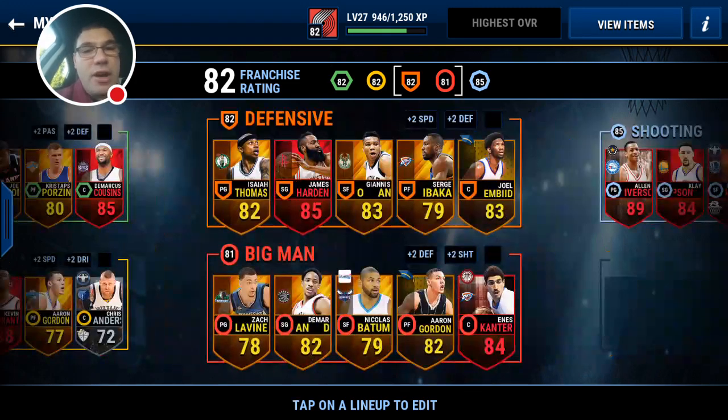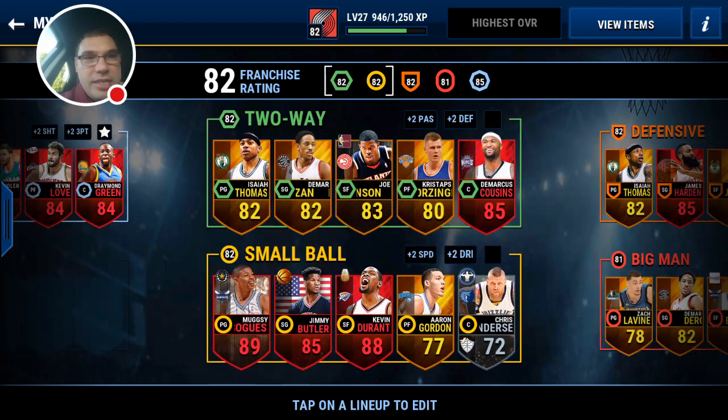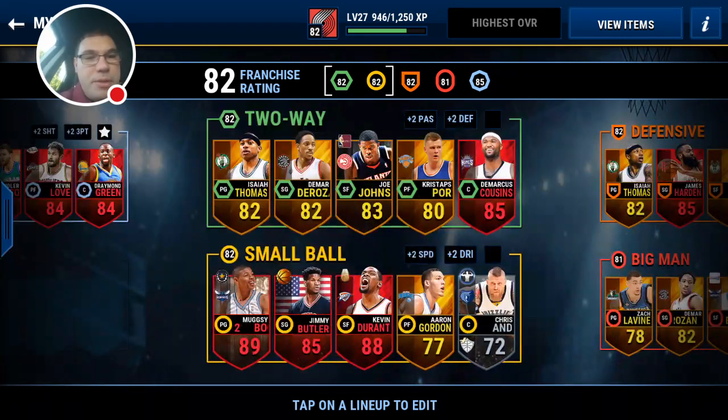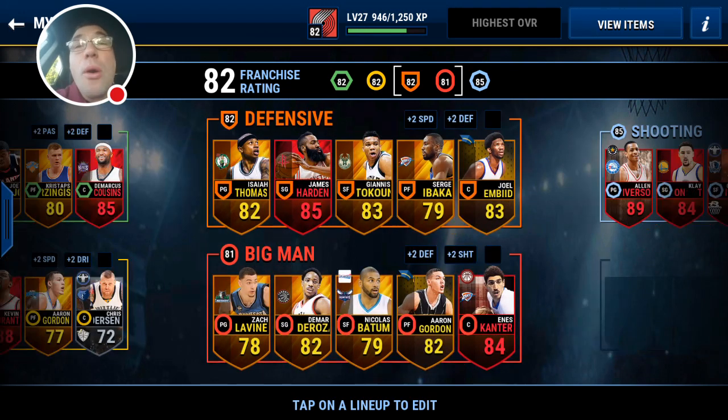A very very nice pack opening here — four elites. Let's auto-reorder our team. DeMarcus Cousins was in the two-way lineup so we may hang on to him for our bronze-to-elite challenge. James Harden was in the defensive squad. Overall we pulled four elites including DeAndre Jordan, Boogie Cousins, and James Harden. Very happy with it, guys.